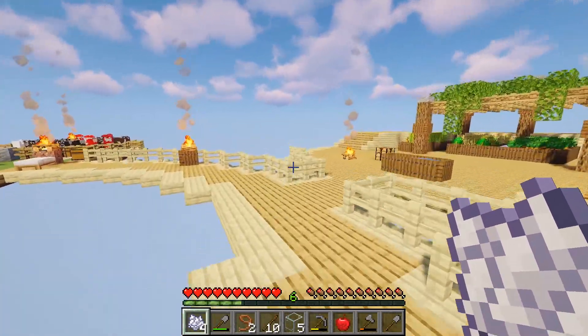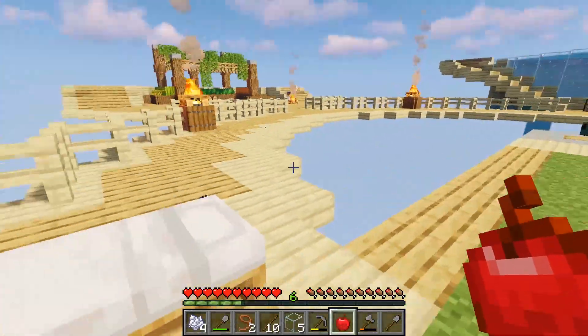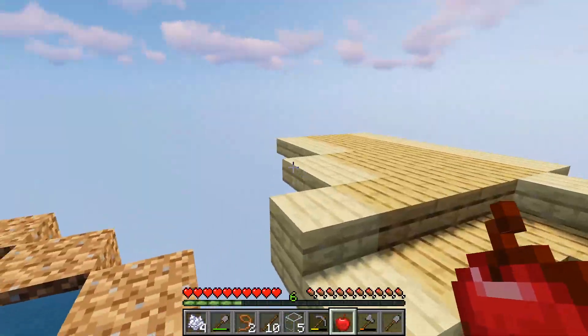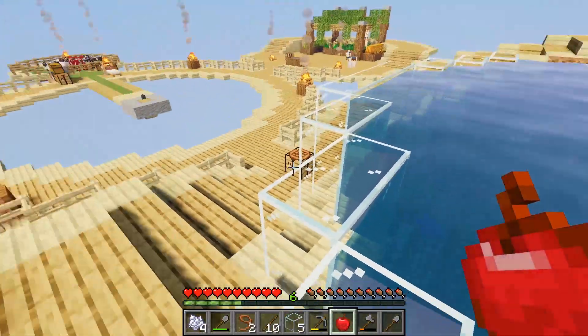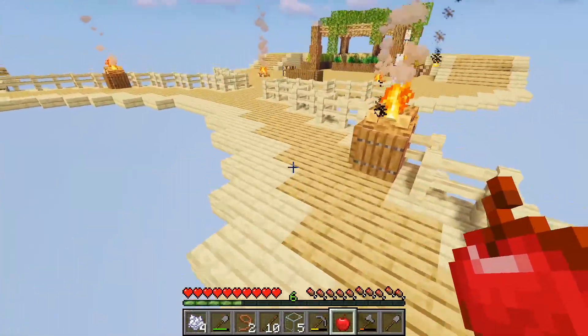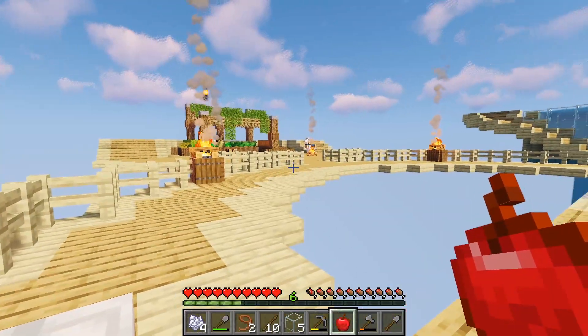We need some light in that aquarium and we can't put campfires underwater. So I guess the next thing, once we finish this aquarium and the platform on top, will be a mob farm so we can get witches, which will eventually drop glowstone so we have no light source problem anymore.